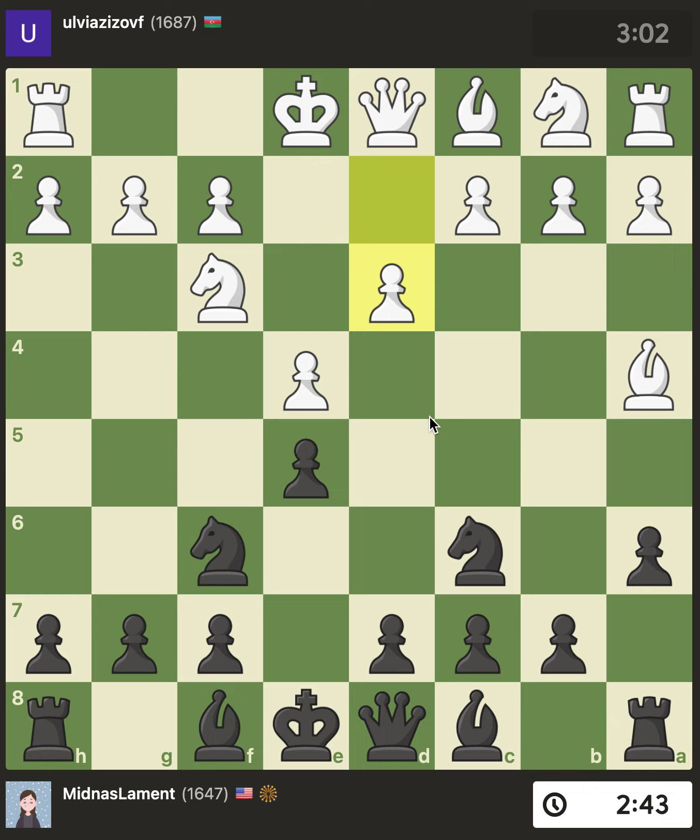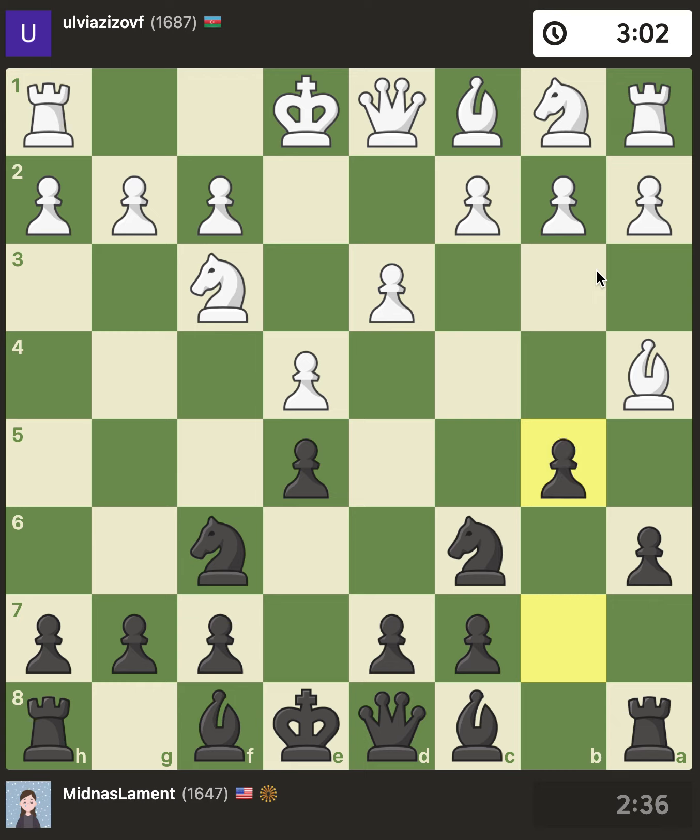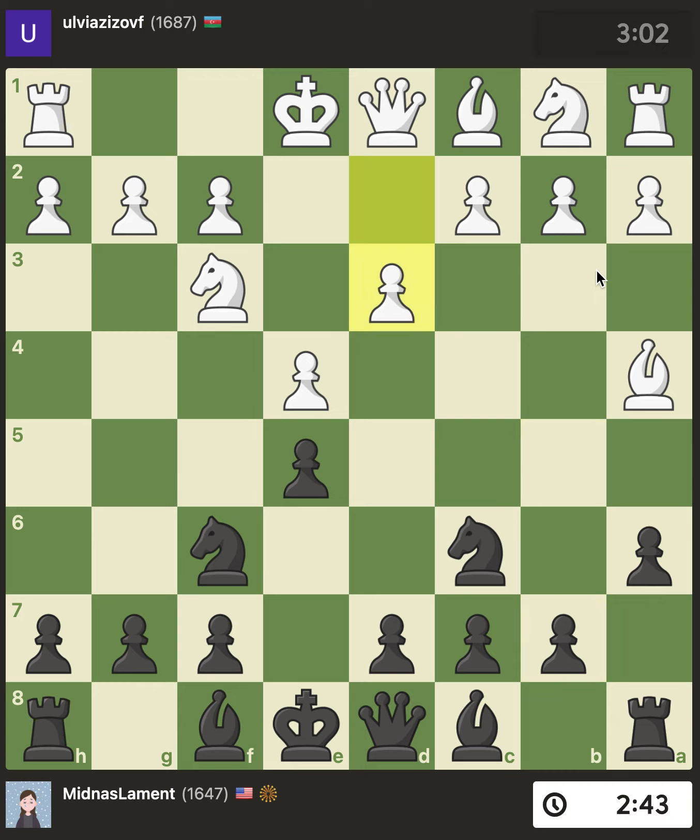You can still get a decent attack on the king side, so I always want to figure out how to deal with this. The first thing to know is that d3 protects the pawn. In these structures, when white defends their pawn it's time to defend ours as well — they're actually threatening it now. So I played b5, which is probably the right move.